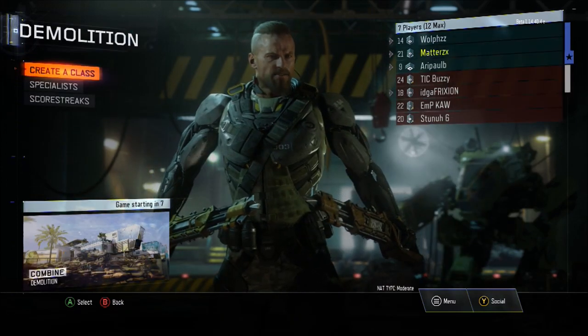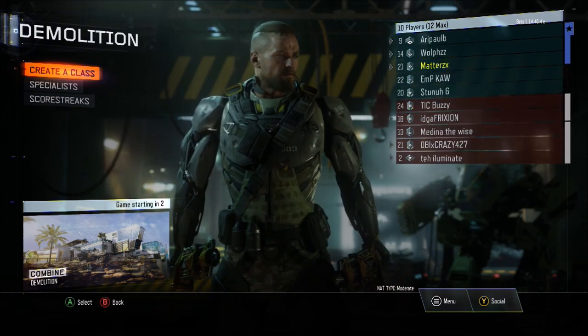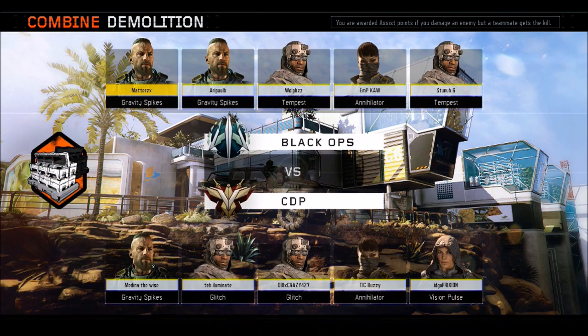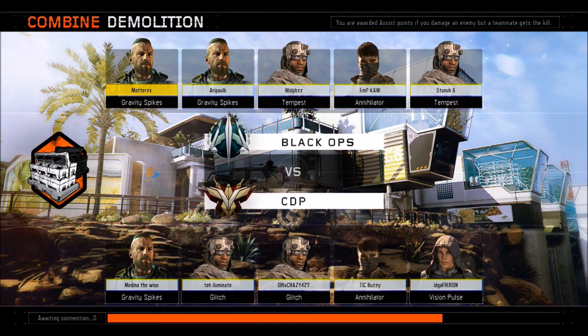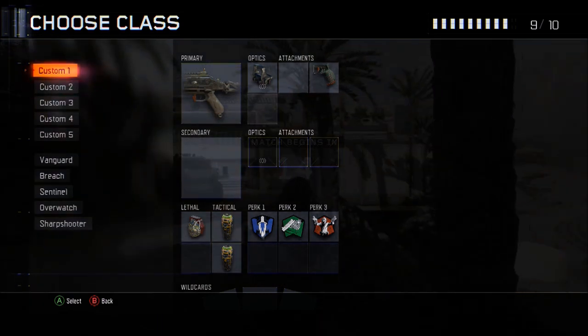Right now we're going to go over the new weapons. We have the M27, the MP7, two new shotguns, and the Power Bolt Sniper. I think there's an LMG here as well. The Power Bolt looks really sick — it actually looks like an Intervention, so that's pretty cool. The MP7, we all know what that looks like. The M27 is a really good assault rifle from Black Ops 2 multiplayer.